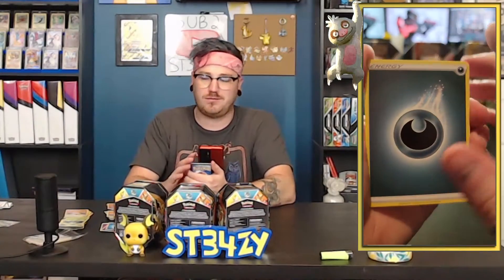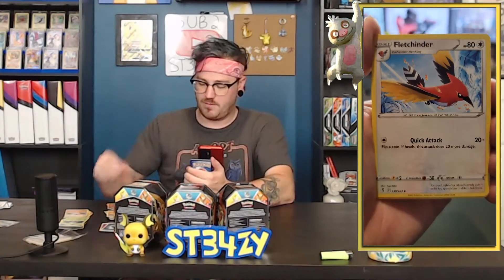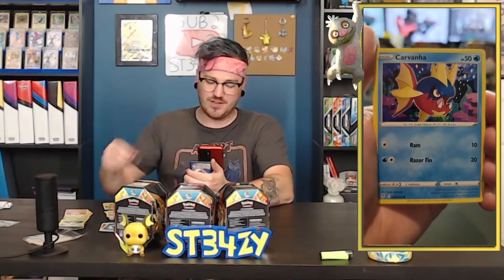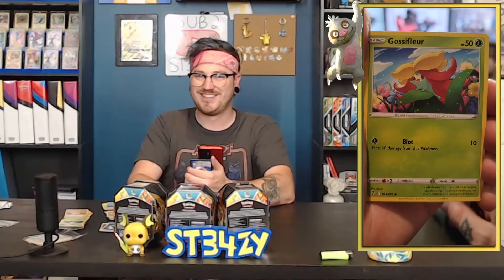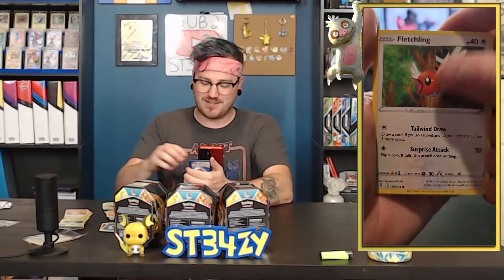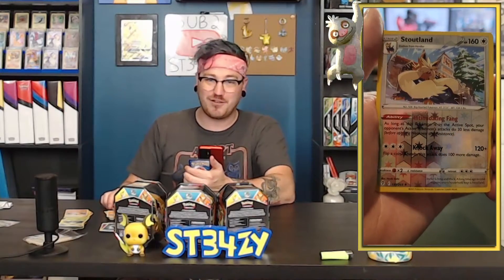We've got three packs of Evolving Skies and they're all Umbreon packs. Is that a sign we're going to pull the Umbreon today? That would be really cool. Our best card so far is the Tapu Koko VMAX, and that's not really what I was talking about when I said I wanted a good card. Water Energy. Aroma Lady. Rescue Carrier. Scrafty with a red mohawk. Nickit. Dwebble. Rufflet. Roggenrola. Wobbuffet in the reverse. Some Milotic — which is a reverse rare. The rare of the pack is a Seismitoad — a very ugly, aggressive Seismitoad.